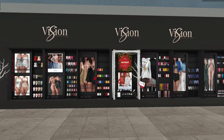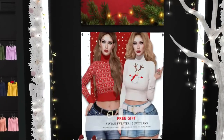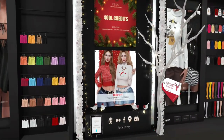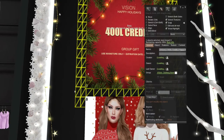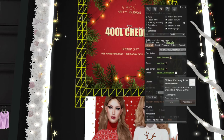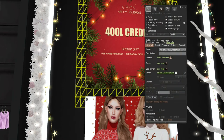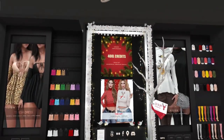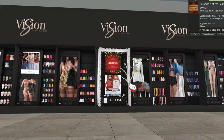Our last stop is Vision. They have a super cute sweater called the Vivian Sweater in three patterns, which is perfect for the holidays. As a group gift they have a 400 Linden credit which expires January 6th. The group join fee is 18 Linden, which is very reasonable. Once your group tag is active, just click on the board and you'll be able to get that credit immediately to use at the main store.